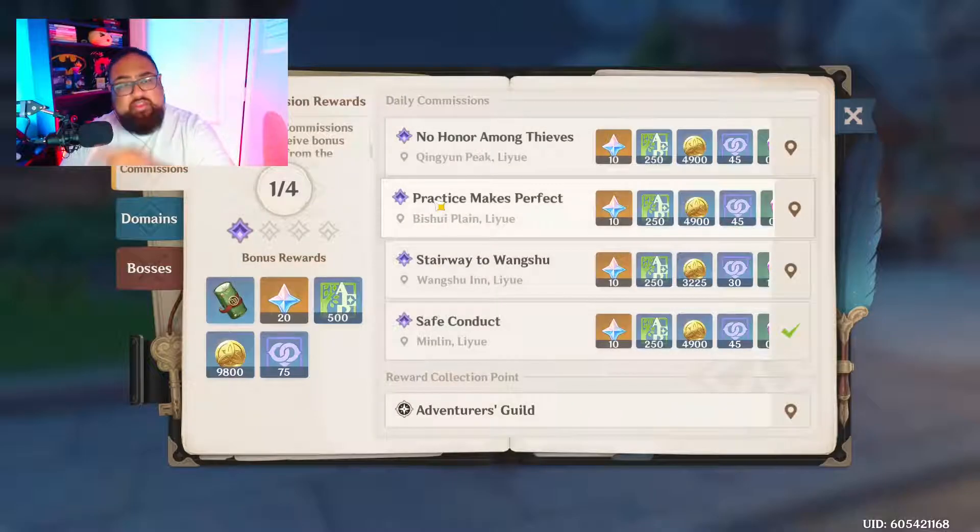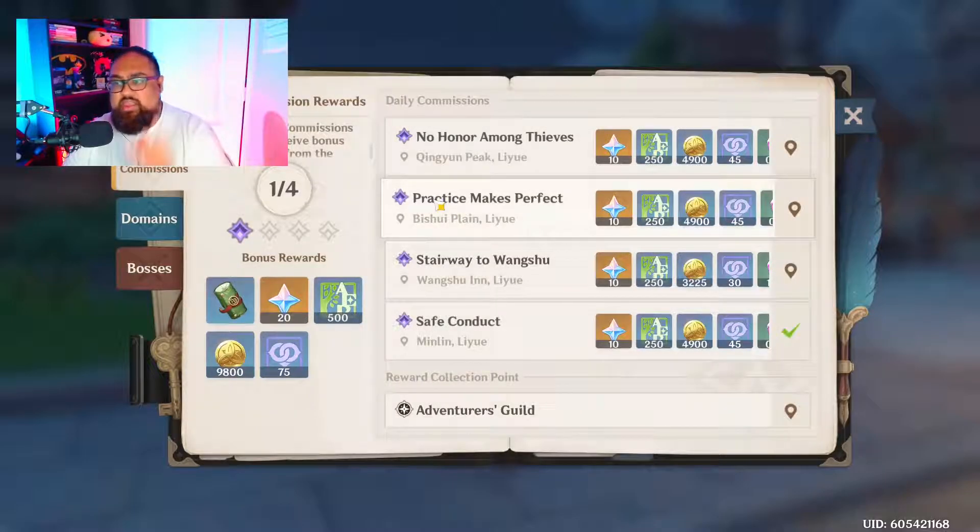Speaking of the adventure book, your daily commissions are part of it — no excuse not to do them. This should be the second thing you do once you log in: maximize your resin, then start with your commissions first, and then do the rest of the adventure book after. Make sure you can double-dip on rewards.